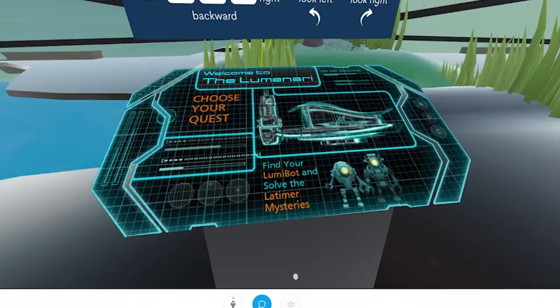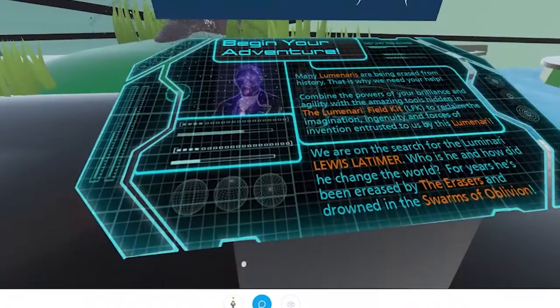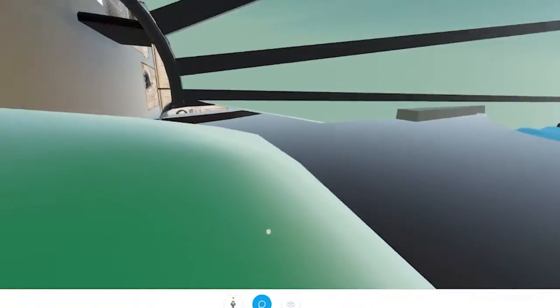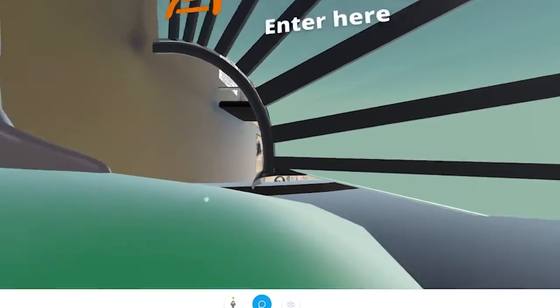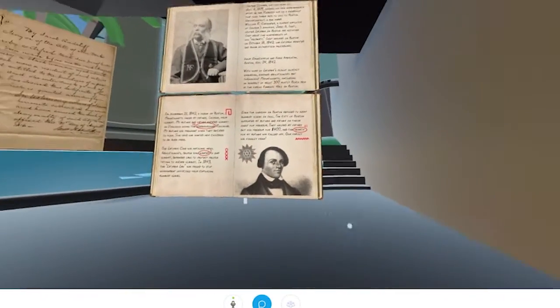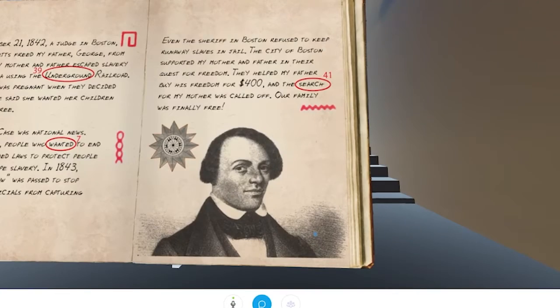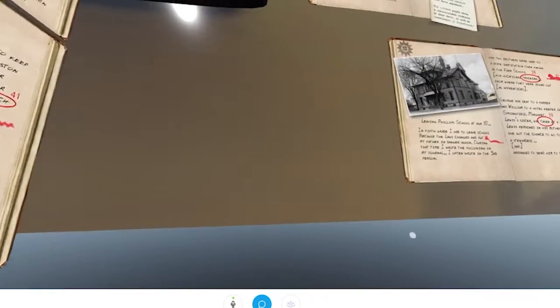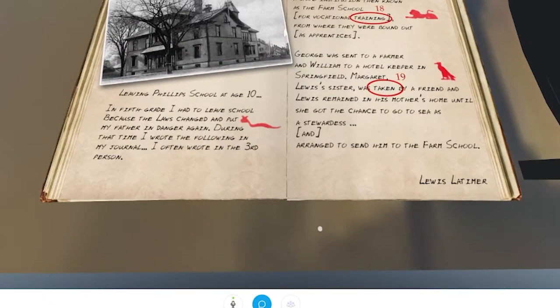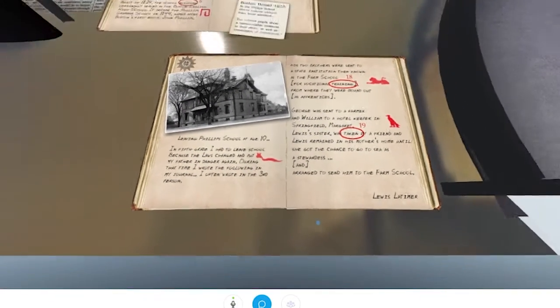That's really helpful. You can also take a look at the kiosks — they tell you more about the adventure you're going to go on. One side is about the inventions, and the side I'm going into is about the life of Louis Latimer. There are the sheets you need to pay attention to, which have the words circled with a symbol by the paragraph and a number by that word.